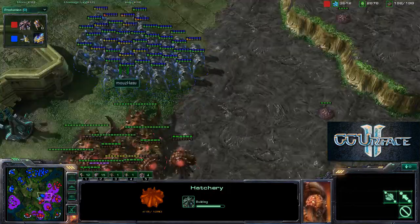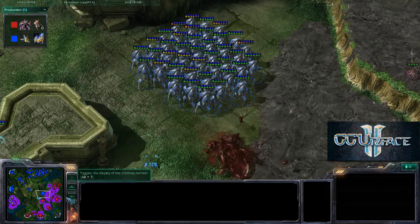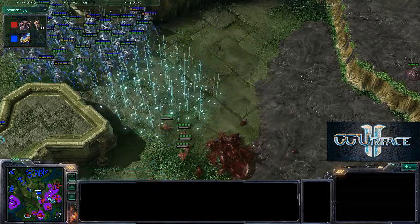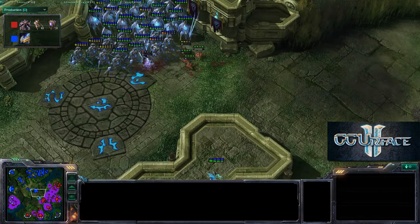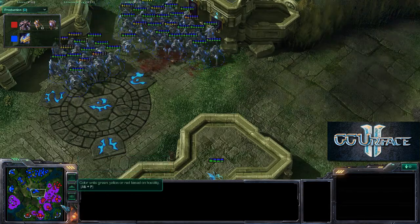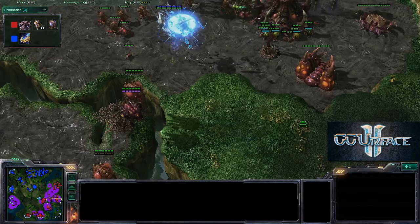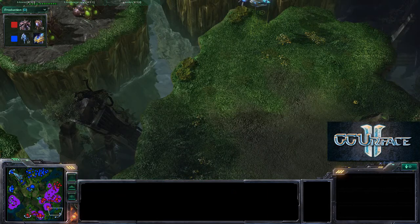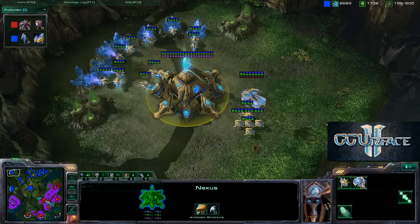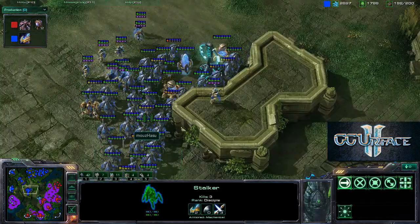Overlords are out of position again. One volley, two volleys — they kill off one ultralisk. That is amazing — two volleys from upgraded stalkers kills one ultralisk. Void rays running across the map, trying to join allies on the side and prevent the island expansion. Hazu has actually secured the island expansion for himself. Action all over the map — this is one epic game.